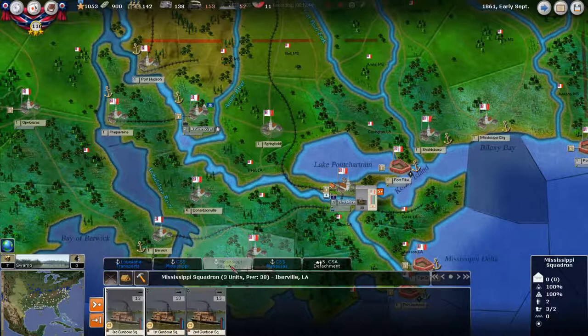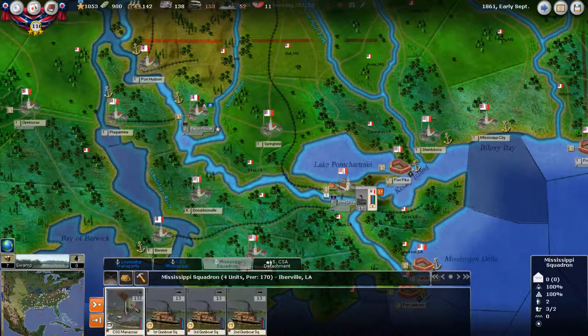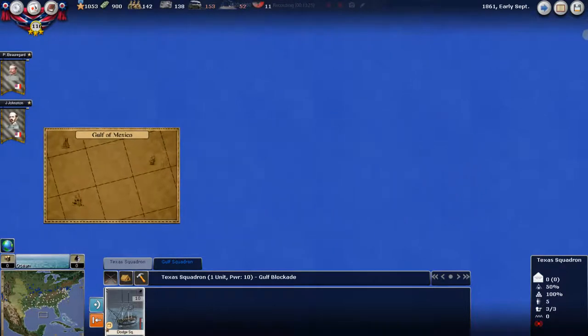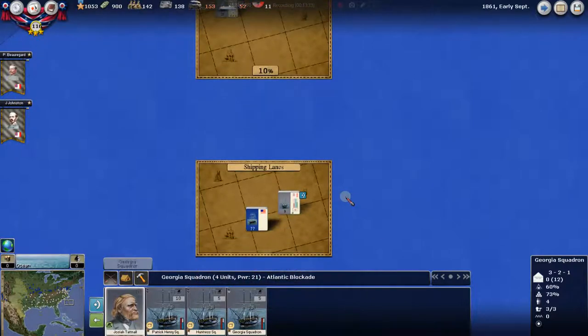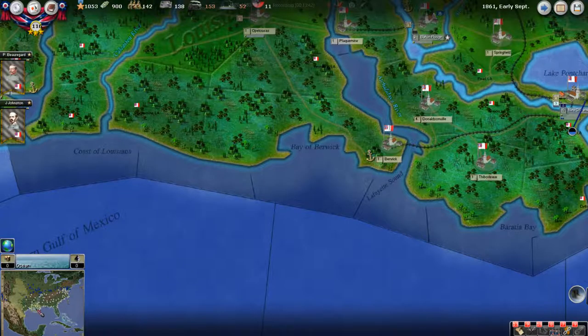The Manassas is ready to go — we'll put that with the Mississippi squadron. The Mississippi is now building. This gives them 170 power total. We'll move them back out here. We want the river lit up — set them offensive. It'd be nice to have an Admiral with that group. We've got Tattnall out there running the blockade by himself, and Semmes has hit them a few times. We've built up Texas a little bit.